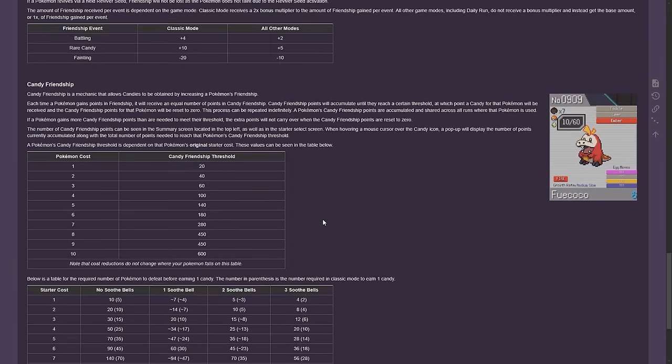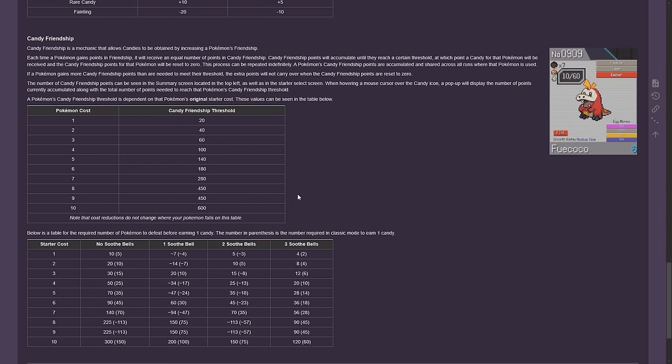For candy friendship, to get one candy you have a threshold for each Pokemon based on their cost. So for a five-cost, you need 140 friendship. And if you reduce the cost, it doesn't matter — so if you reduce to three, you're not getting the threshold of three. It's always going to be 140.